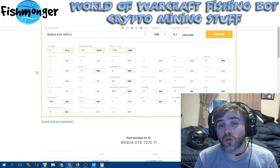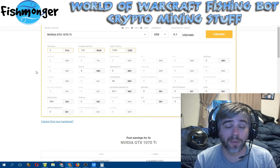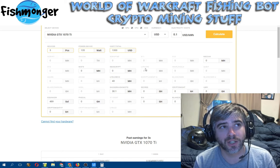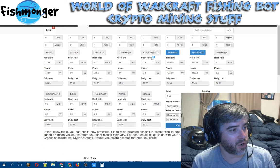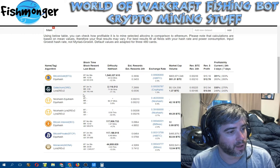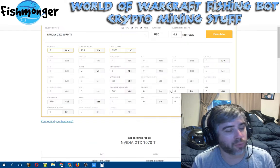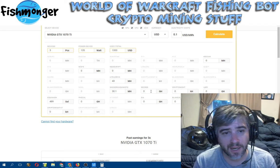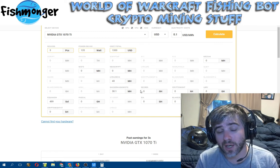If you already knew about this NiceHash custom profitability calculator feature, more power to you — I didn't. It's similar to WhatToMine where you type in your hash rates and power consumption, except WhatToMine covers other mining pools beyond NiceHash. But this custom profitability calculator within NiceHash is really useful if that's all you use — it lets you more accurately gauge what your rigs can actually be doing, especially if you're on Linux and not using the automatic profit switcher.